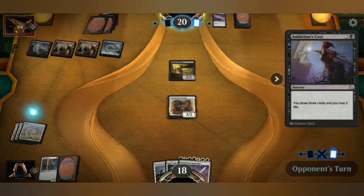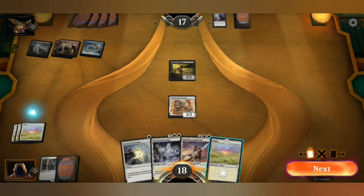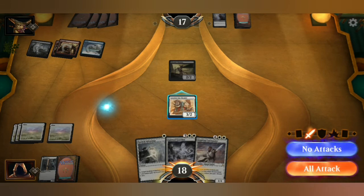Draw three cards, you lose three life. He's got islands, fire, and swamps — interesting. I've got four Plains cards now, and this time I can do my plus two, plus two and take him out if I so wanted to. What else am I going to do? Alright — let's go ahead and attack.